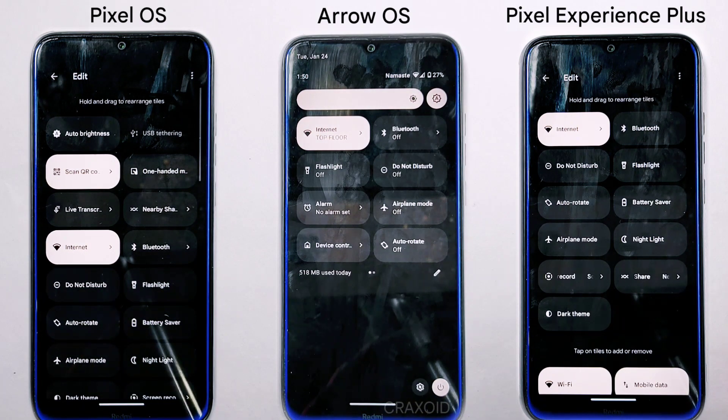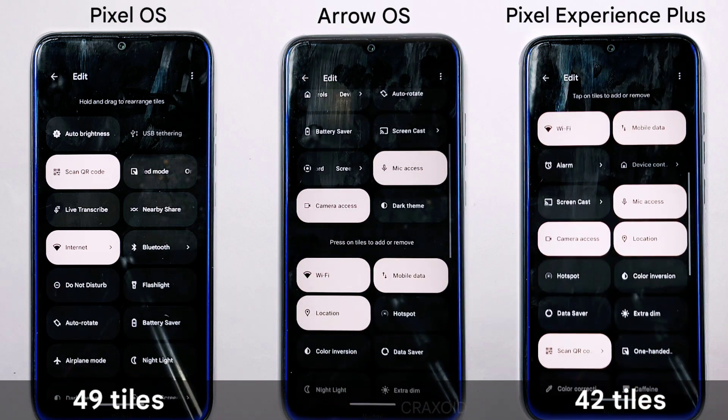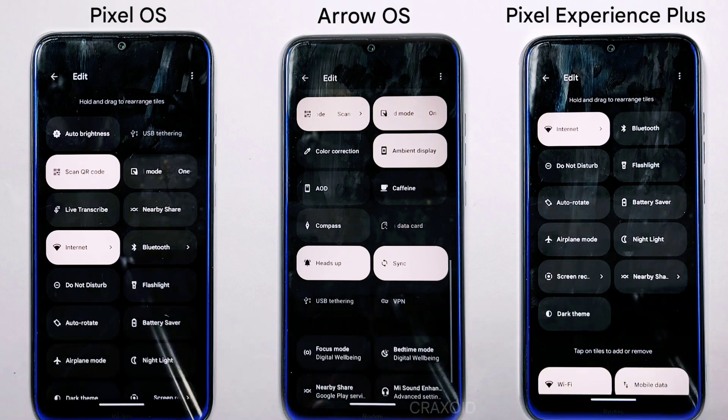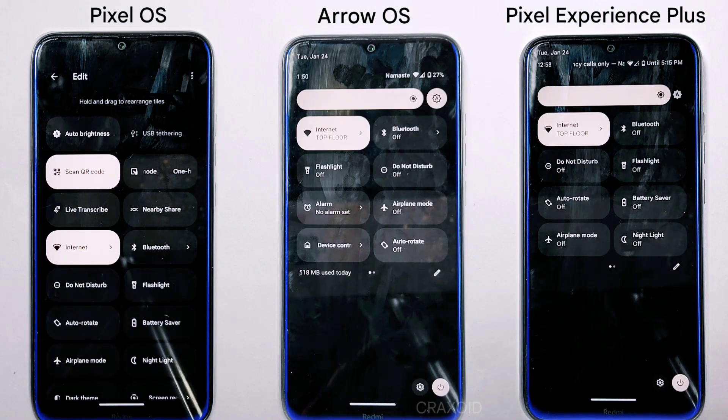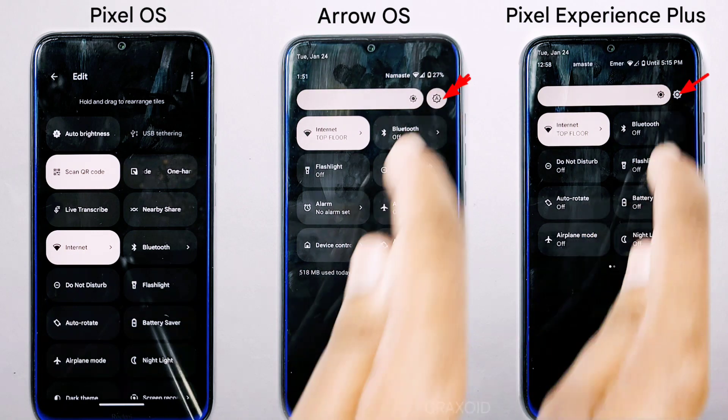In the quick settings panel, Pixel OS has 49 tiles, Pixel Experience Plus has 42, and Arrow OS has 41. One interesting difference: in Pixel OS the auto-brightness feature appears as a tile, while in the other two ROMs it's just an icon.